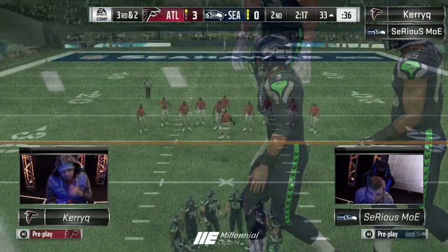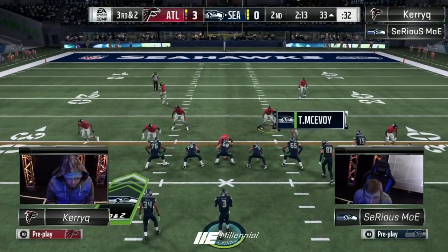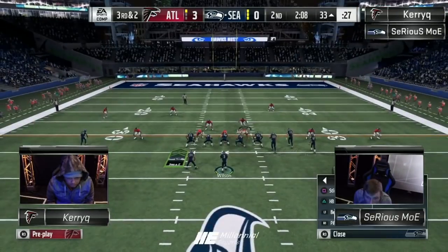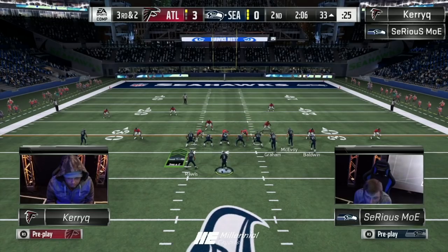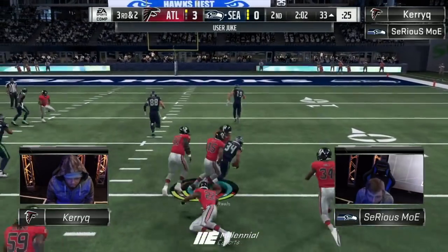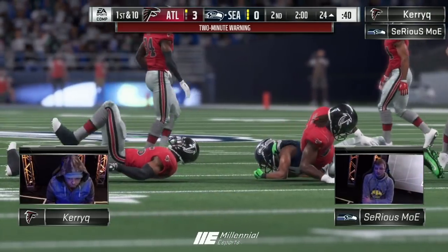Third and two now, may take us to the two-minute warning, depends on how Moe wants to play it. Bunch right — base or the draw? Play action post. Base. First down! And a little more. If he would have cut inside and didn't have to do that juke, that would have been six. Two-minute warning now.